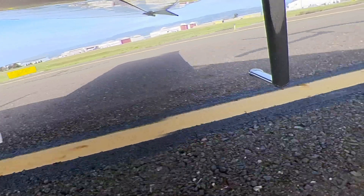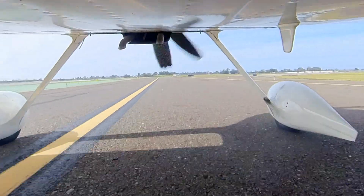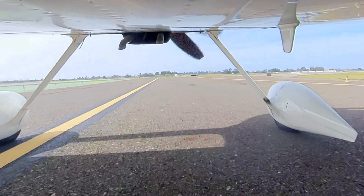710 Victor Echo from Taurus, make a slight right crosswind departure, follow 883 way north-westbound, wind 220, 90R, runway 33, clear for takeoff. Clear for takeoff, 33, 880 north-westbound, 710 Victor Echo.